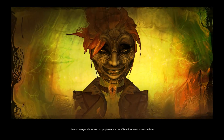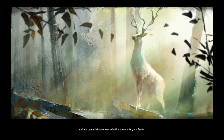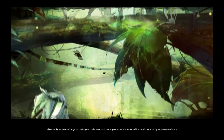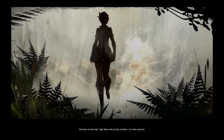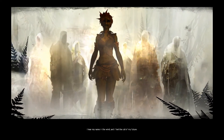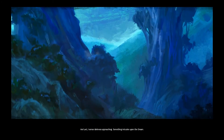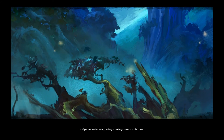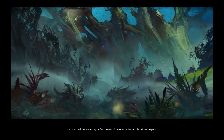I dream of voyages. The voices of my people whisper to me of far off places and mysterious shores. A white stag races before me, brave and wild — it offers me the gift of freedom. The dream hints at my future: there are distant lands and dangerous challenges, but also I see my home, a grove with a white tree and friends who will stand by me when I need them. My honor dictates that I help those who are lost and alone — I am their protector. I hear my name in the wind and feel the call of my future. And yet I sense darkness approaching; something intrudes upon the dream. It blocks the path to my awakening. Before I can enter the world, I must first face this evil and vanquish it. I am summoned by the dream.